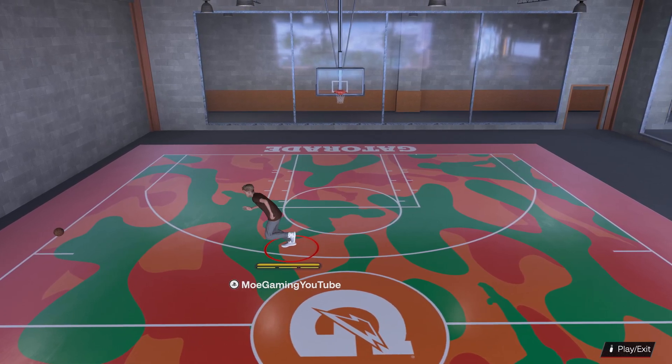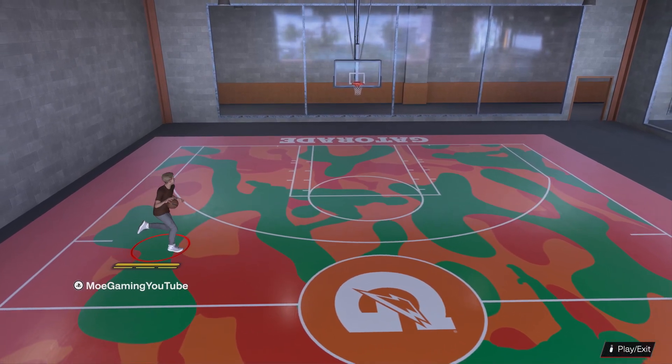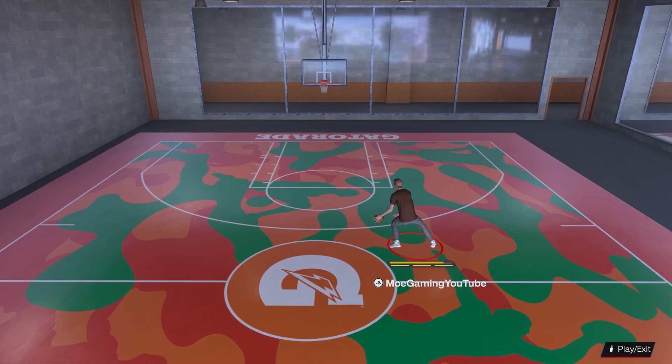What is up everyone, this is MoGaming here and today I'm going to show you how to throw a fake pass in 2k24. So if you're basically playing with friends, players, NPCs, whatever, and you want to throw a fake pass,